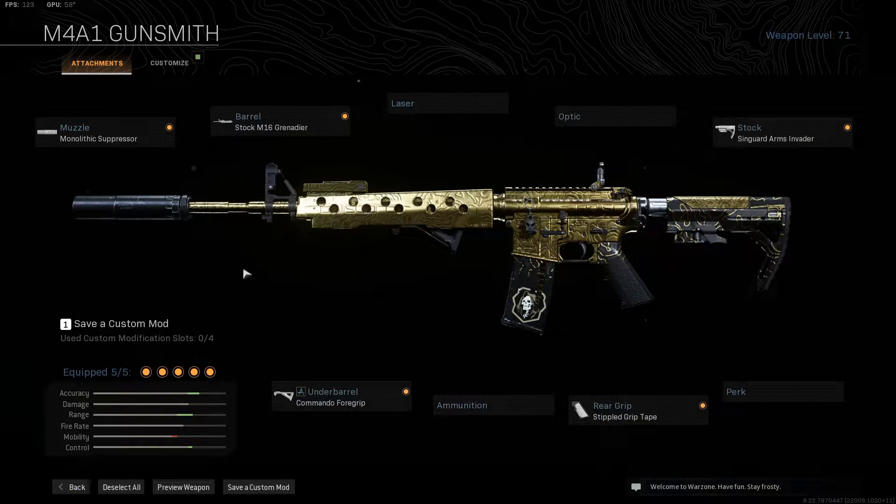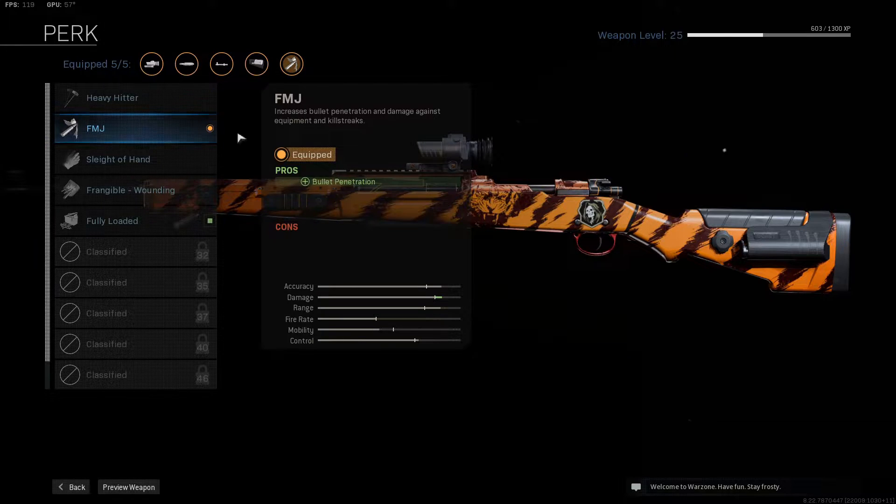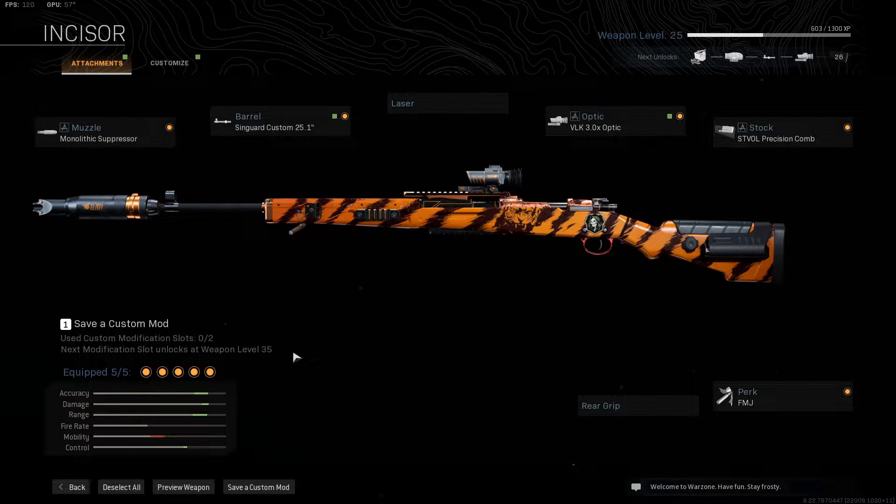Moving on to the CAR 98 — this is essentially the Incisor variant of the weapon, all the same pieces apart from I removed the Tac Laser for FMJ. FMJ is important for wall bangs; if somebody runs and hides behind a door, you can still get them. It's much more important than the Tac Laser in my opinion. These are all the standard perks that come with this variant — you can either pick this weapon up or, if you're high enough level on the CAR 98, you can replicate it.